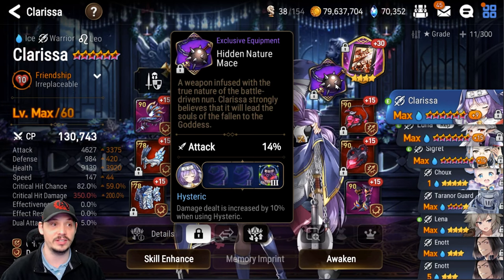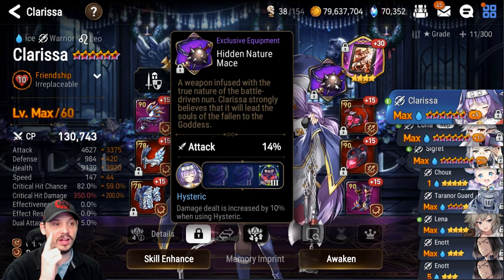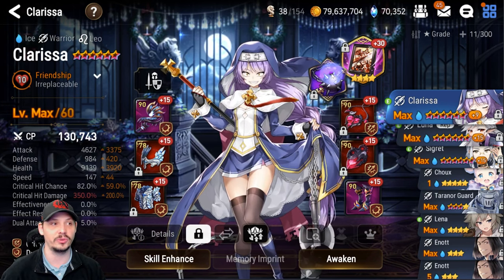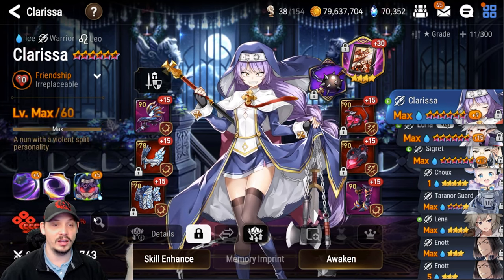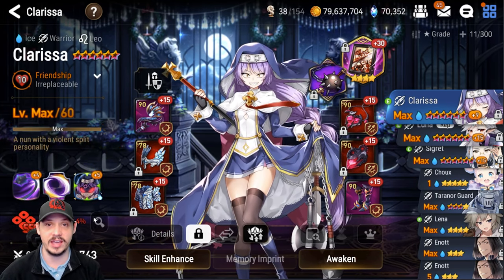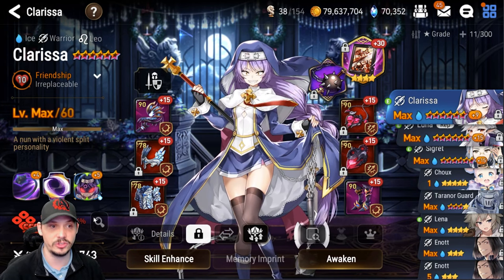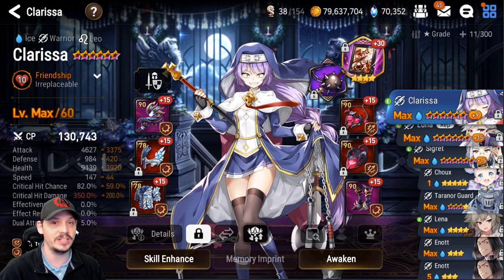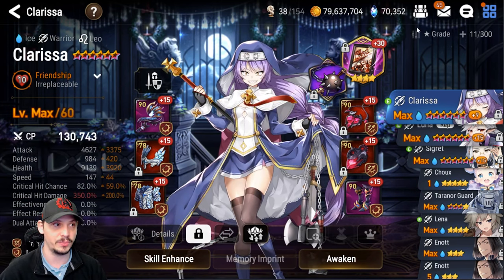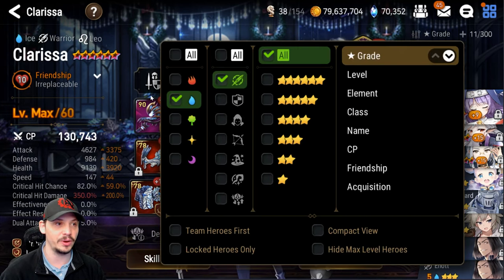You will need the plus 14 attack imprint on Clarissa — absolutely required — as well as a max S3 for the extra damage. I do have her triple-S, which is helping Karan and Cidd as well — keep that in mind, my damage is calculated off of this. She does not get her own imprint, in case you're newer and haven't figured that out yet.